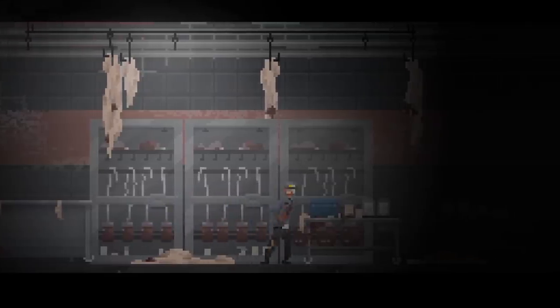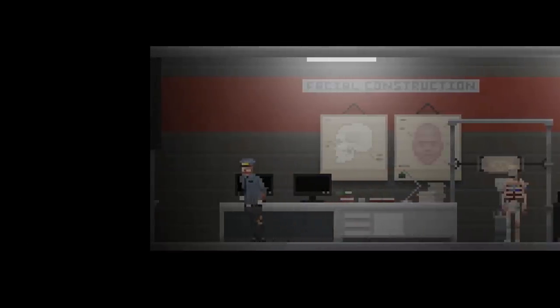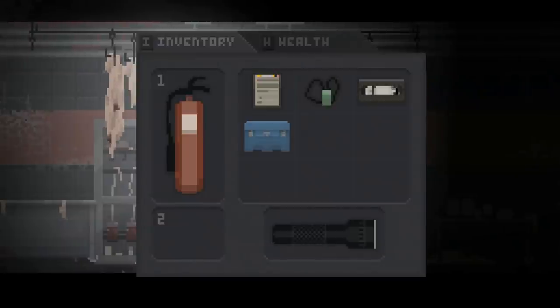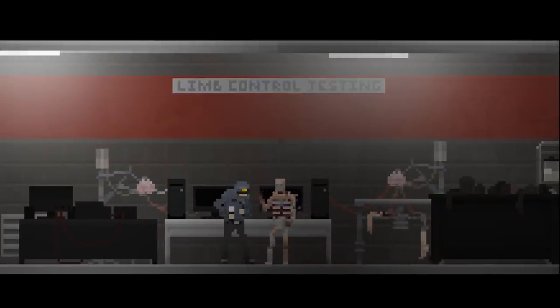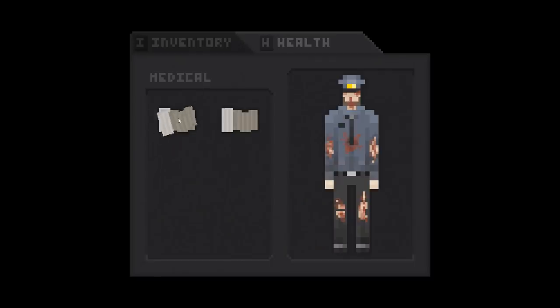The game also features a realistic damage system. You can take damage in any part of the body which will hinder your progression. If your leg is broken you are slower due to limping. If your hands are broken you will not be able to use some items or push heavy objects. Taking damage to the stomach will cause heavy breathing, which leads to easier detection from enemies. You can temporarily fix your wounds by using medications, but again resources are scarce.